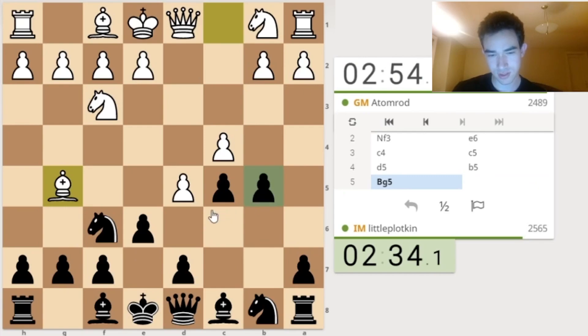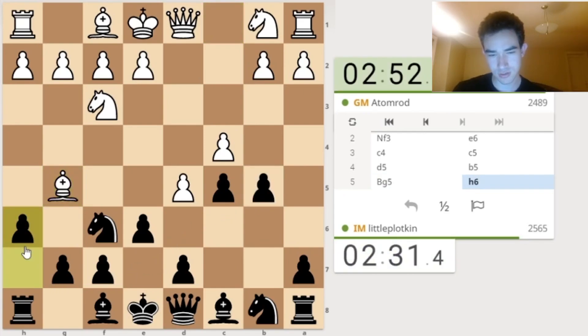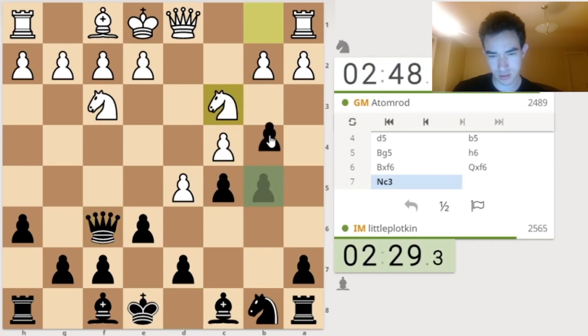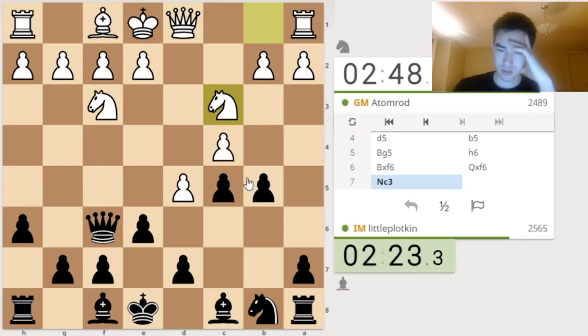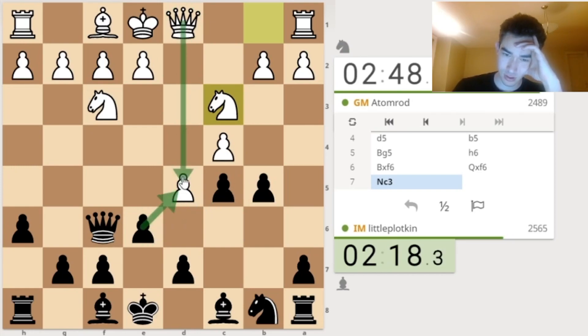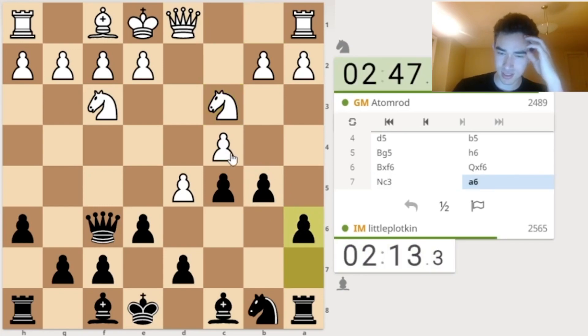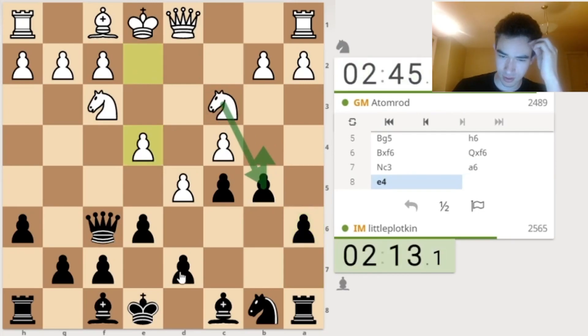It goes for this. I can go H6 now. I'm hitting B2. Pawns are a little bit exposed. Let's go here. Keith is making me work for it. If I take the pawn, Queen takes. He's threatening this. I have A6. I like A6 because now I'm not allowing him to bring his Knight to B5.